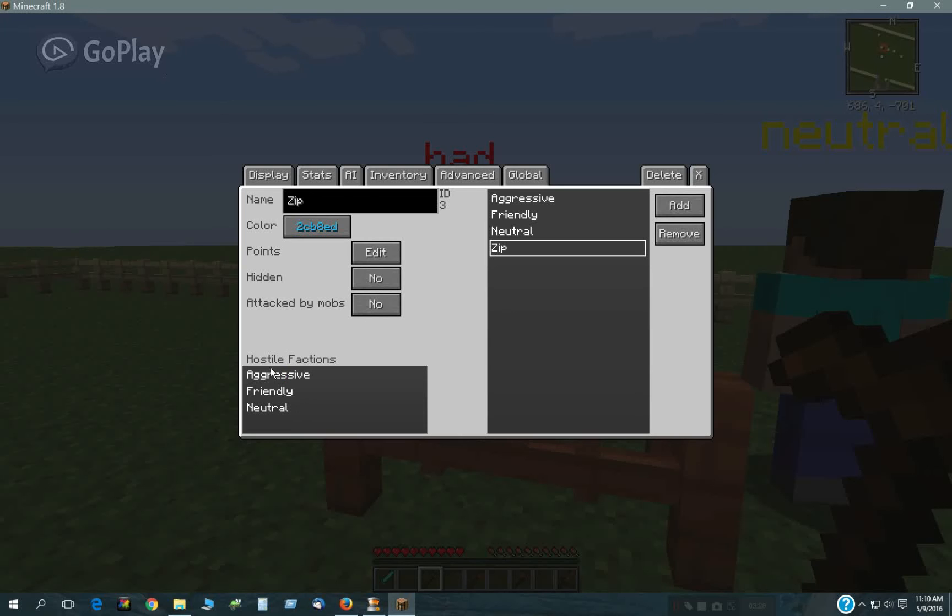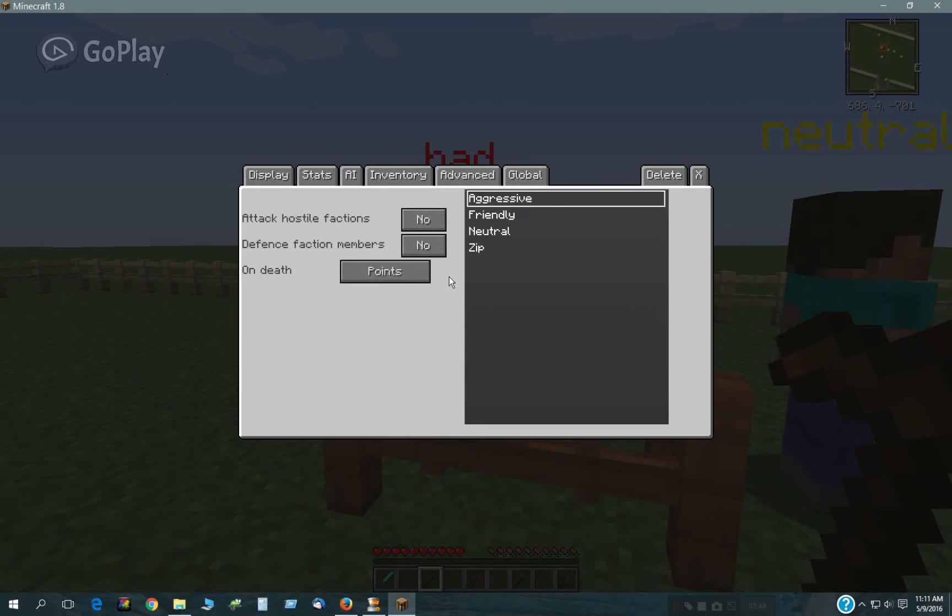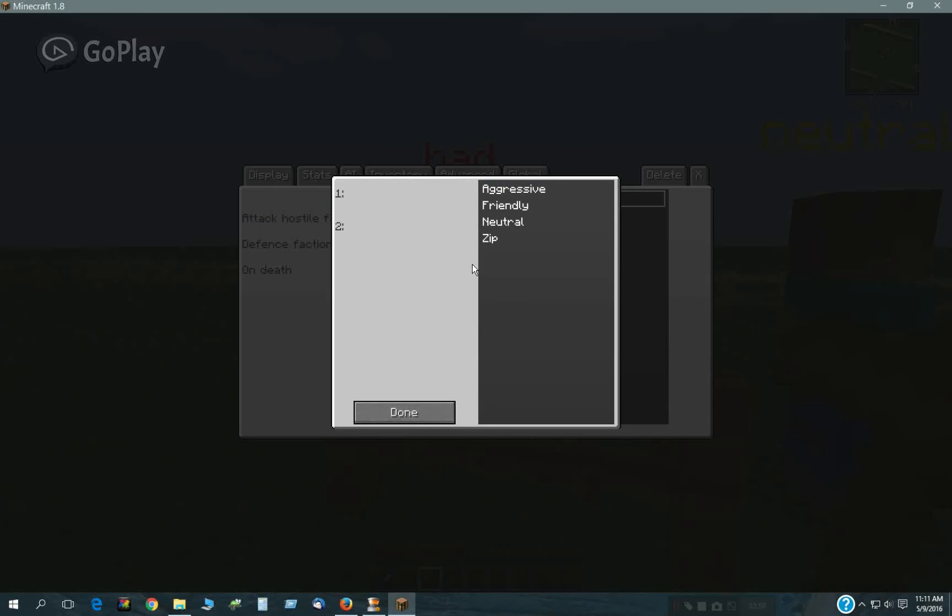Also about factions, you can pick here the hostile factions that you want your NPCs to be hostile to, and they'll always be hostile to those factions. This is how you set up a faction, and then under here you assign the faction — he's assigned to Aggressive.